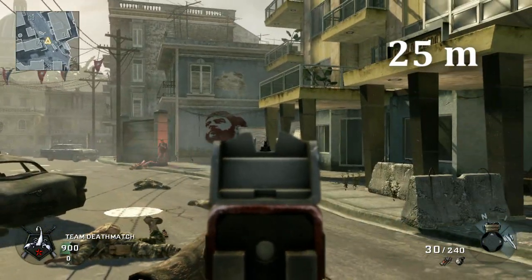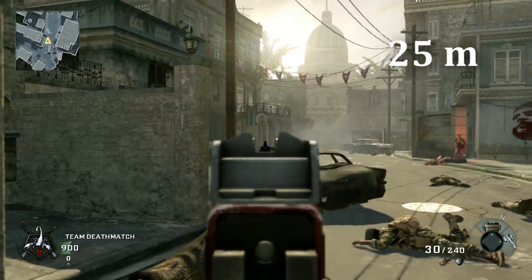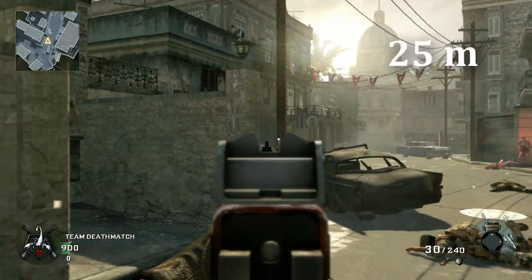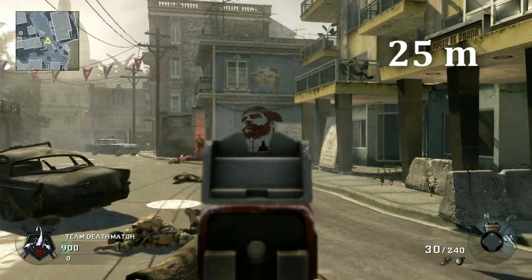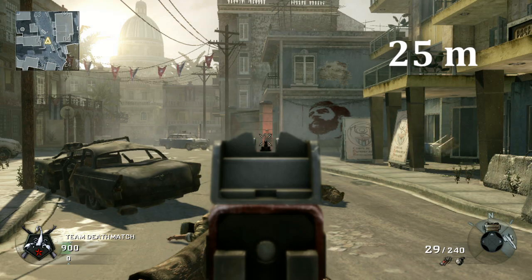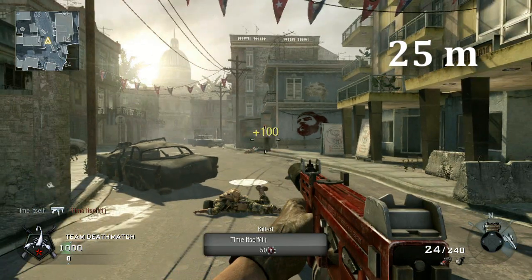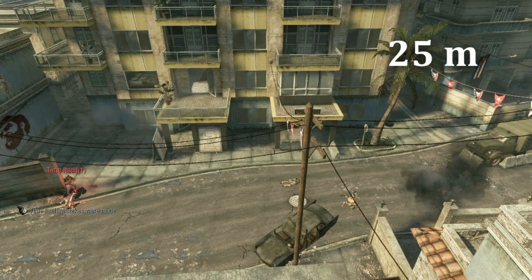Next at twenty-five meters, this is a pretty important distinction between the different classes of weapons. The submachine guns have reached their minimum damage, and the ADS aim assist no longer takes effect past this distance. Silenced assault rifles have also reached their minimum damage at this distance, so you would expect that unsilenced assault rifles, light machine guns, and sniper rifles would not have the advantage at this distance or greater. I'm betting that you thought that distance was a little bit closer for when the submachine guns reached their minimum damage.